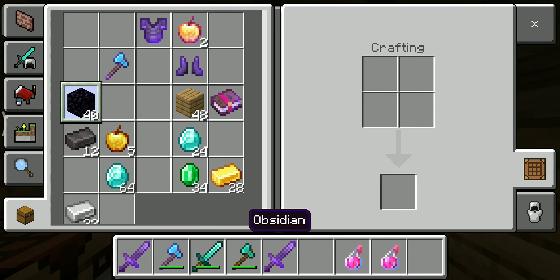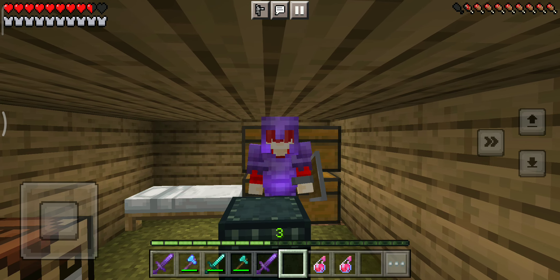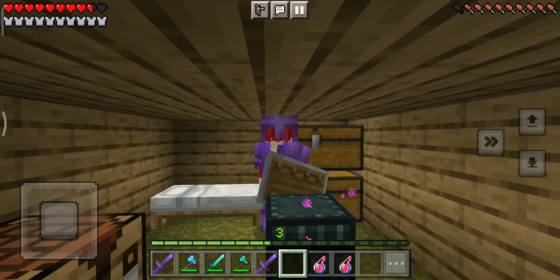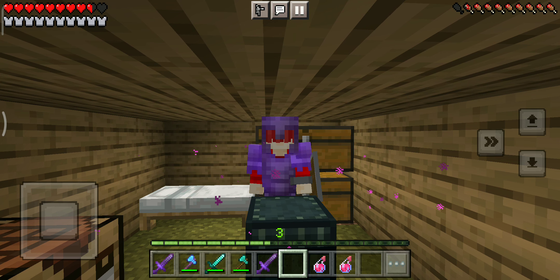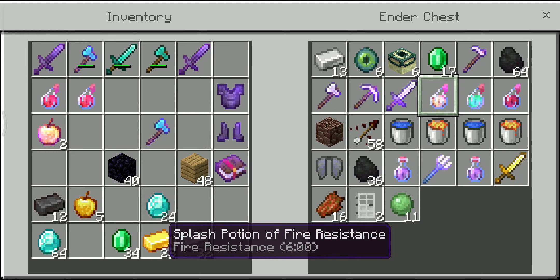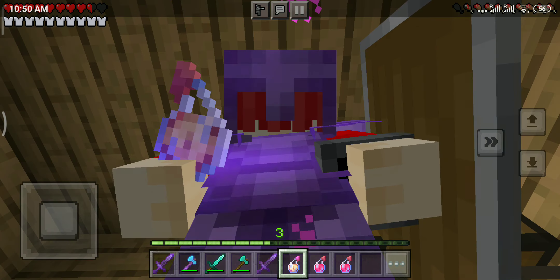I got some obsidian and some diamonds. Today my goal is to go to the Nether and hopefully find a fortress and maybe get some ancient debris. I do have netherite armor so I might not need ancient debris. I think I have a fire resistance potion - I'll keep that just in case.